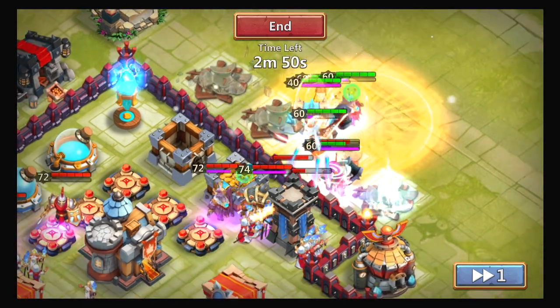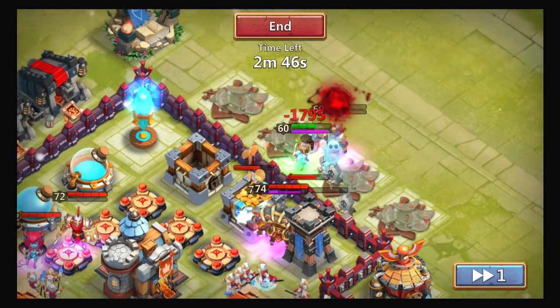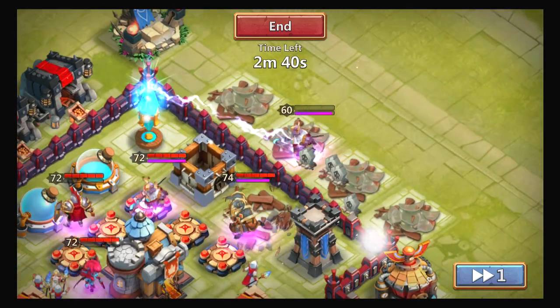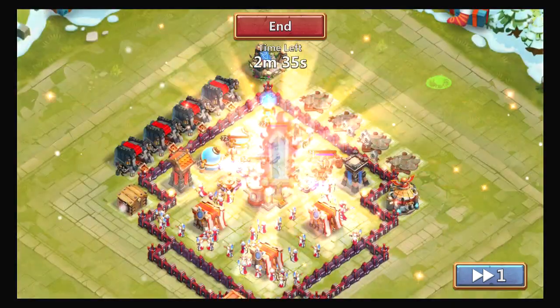In this last replay, my Ares is about to get his proc. Right when that invisibility goes down he gets a proc — he damages them, and this deals a lot of damage equally to all of them. The Druid is the last hope getting heals off but that's not enough. My Ares was actually level 74 at that time.